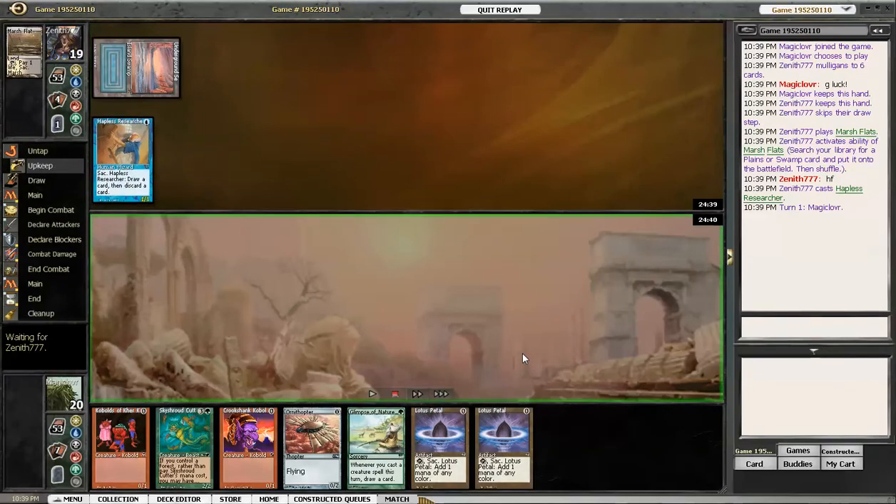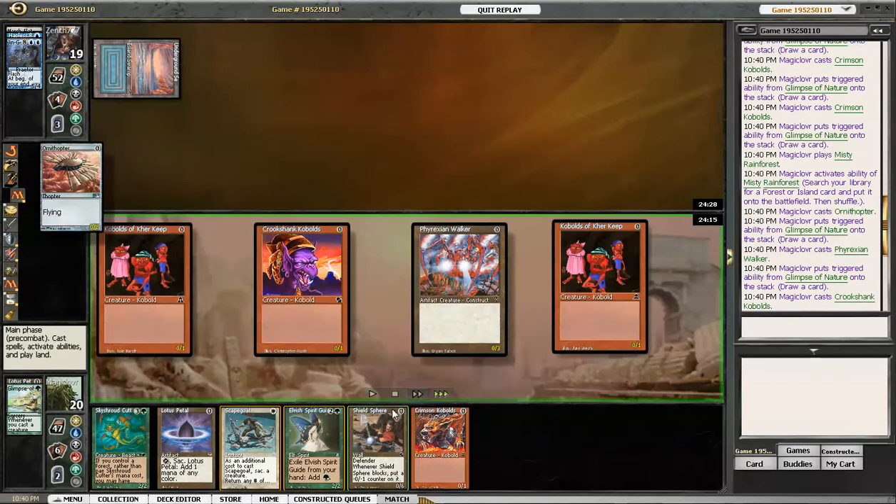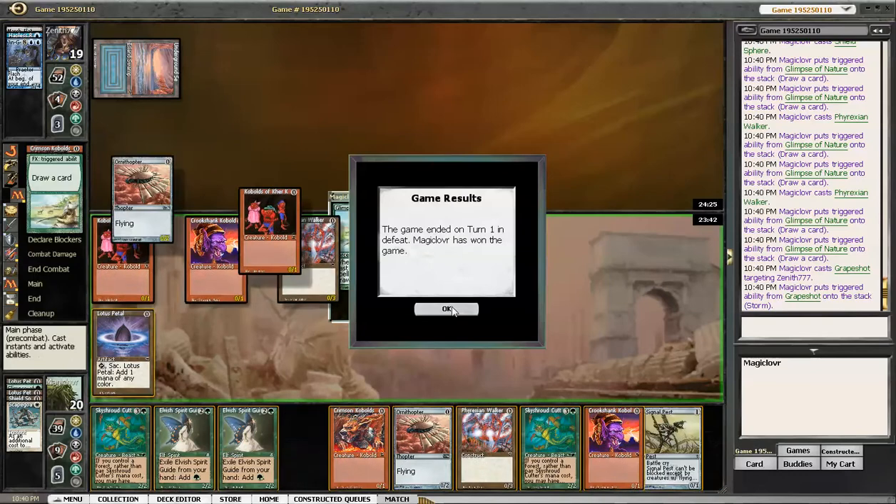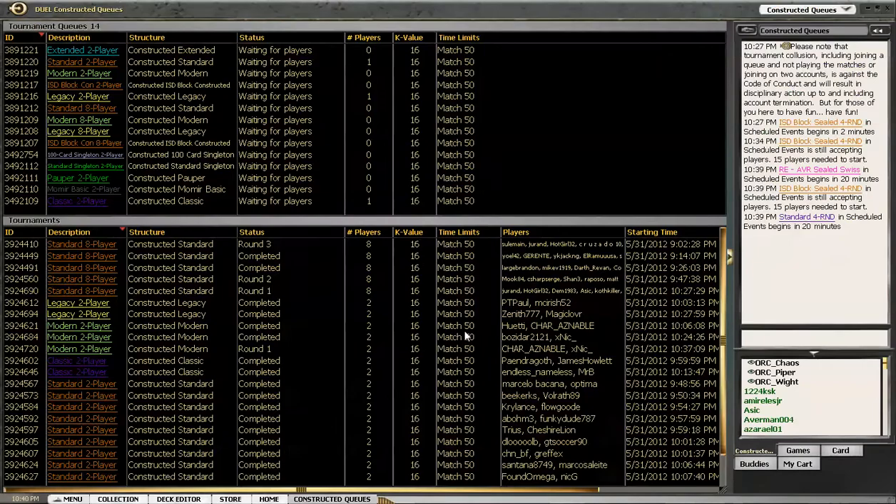I'm playing against Zenith 7-7. It looks like Dredge because he leans out with the helpless research, but I'm not sure since I did have the nut draw and just go off turn 1. Once I hit the double glimpse, that was pretty much it.